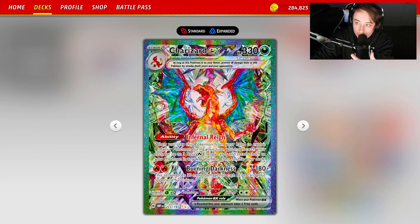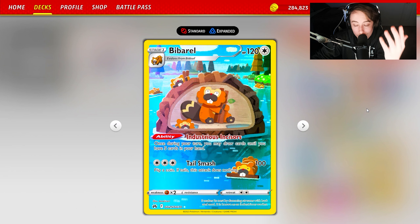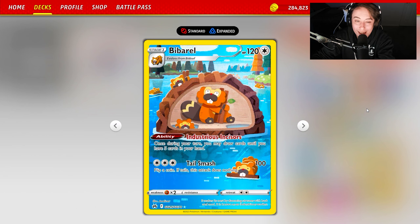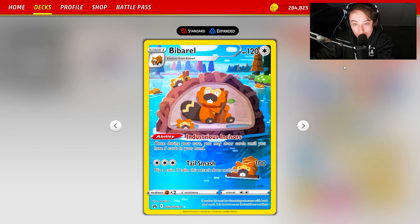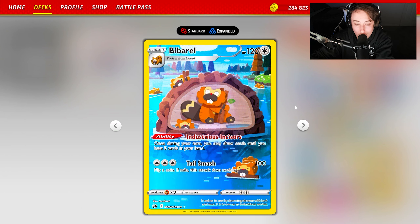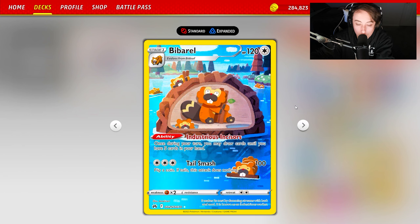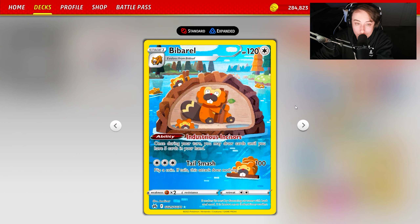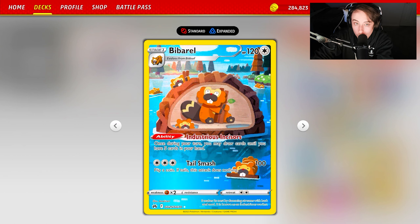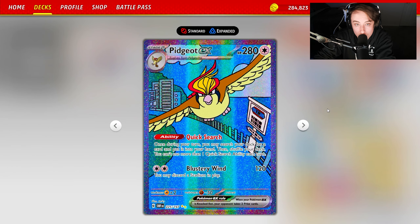The big distinction with this list is that some people don't know whether to run Charizard-Pidgeot or Charizard-Bebarrel, and Tord said he'd run both. There is a one-one line of Bebarrel — Industrious Incisors lets you draw until you have five cards in your hand once per turn. It's great for late-game Iono situations or if your opponent KOs your Pidgeot, giving you something to draw back into the game.